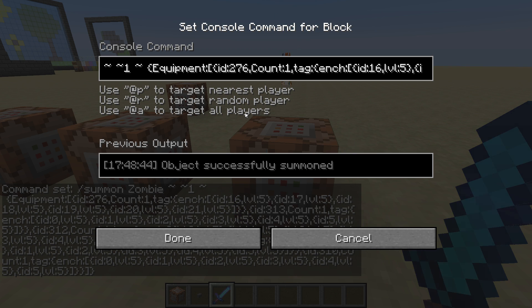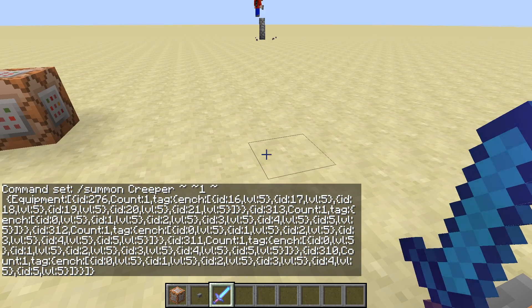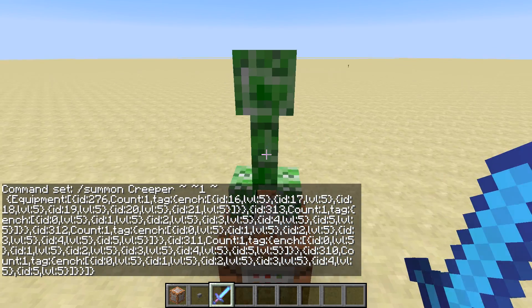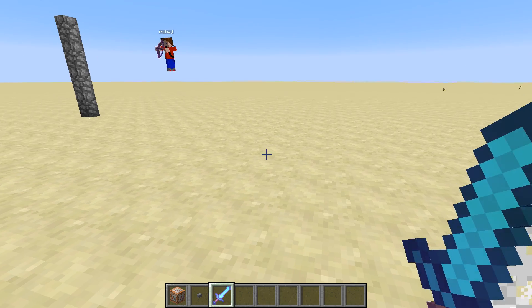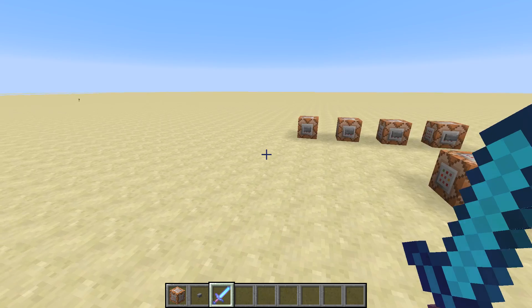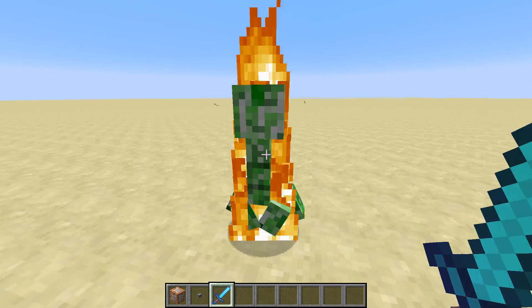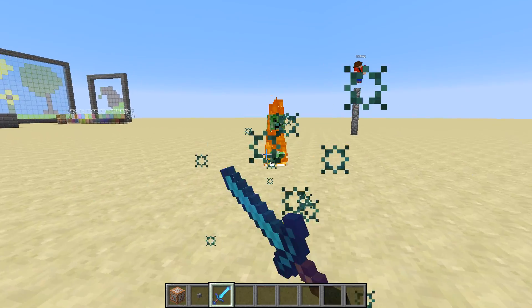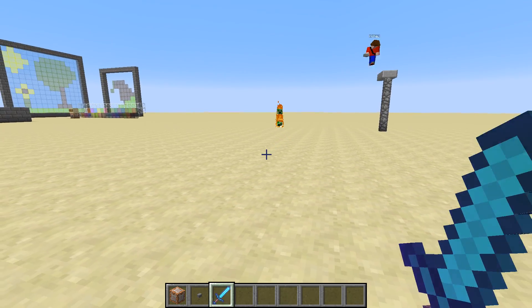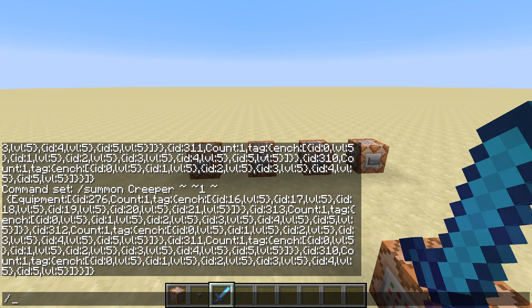Now you can make this a skeleton, you can make this anything. What I think is actually really cool is you can make this like a creeper - it's wearing the armor but you don't see the armor. Look at this - you don't see the armor. But you can hit it and it actually has the armor on. So if you want really hard to die creepers, you can do something like this.